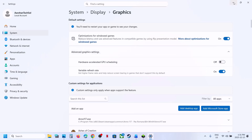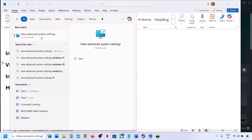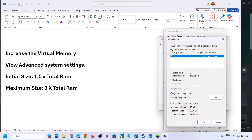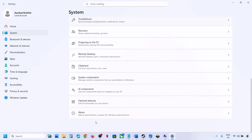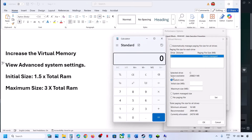The next step is to increase virtual memory. Type 'View Advanced System Settings' in the Windows search box and click on it. Under Advanced, click Settings (the first setting), then the Advanced tab, then click Change. Uncheck the automatic management box, select the drive where the game is installed, and select Custom Size. For Initial Size use 1.5 × total RAM (in MB); for Maximum Size use 3 × total RAM (in MB). You can check your total RAM in Windows Settings under System > About.